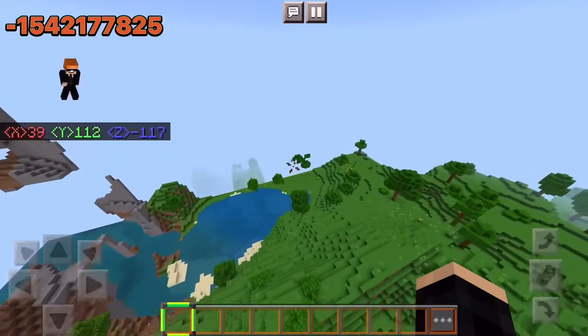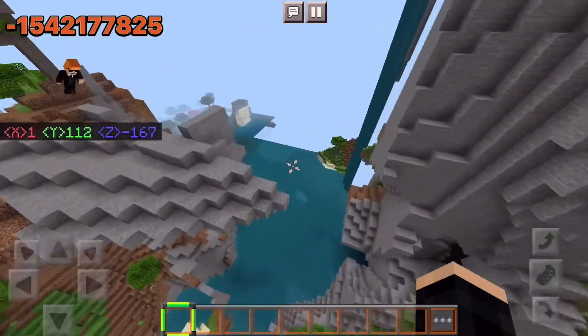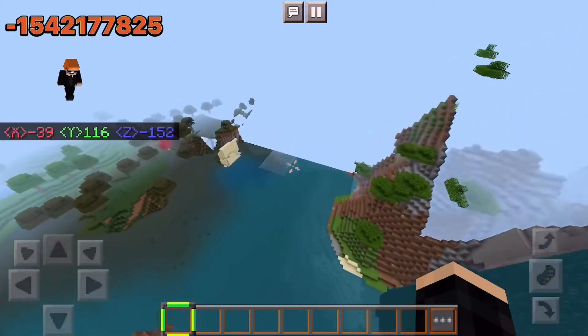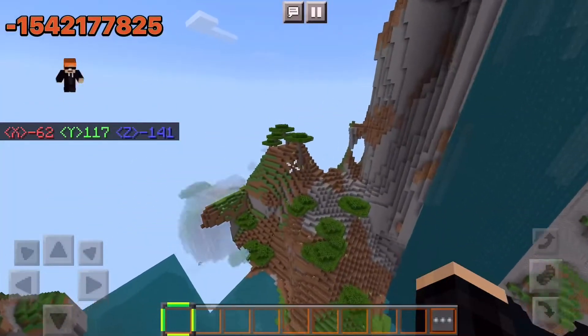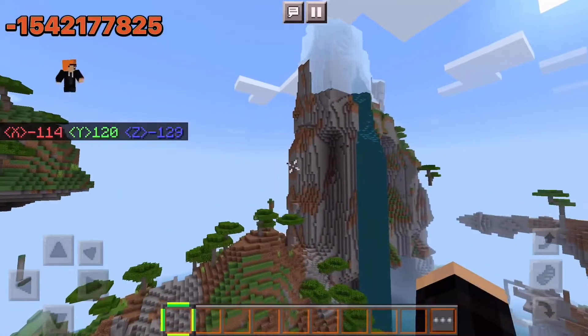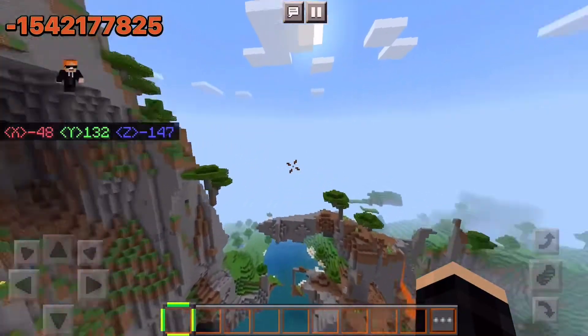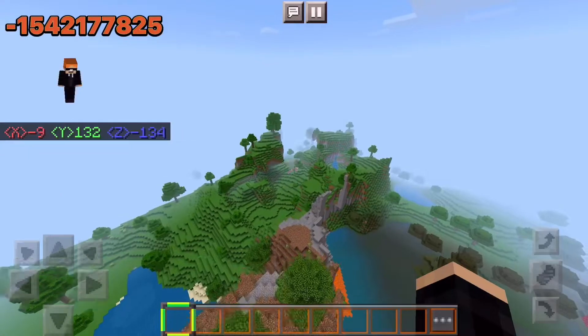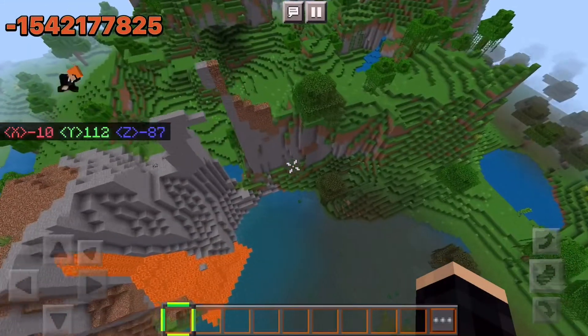Now, if we go this way from spawn, we will find some really weird mountains. They look super weird — they almost look like a corrupted world. It's so crazy. They have multiple biomes inside with crazy looking waterfalls and such. We have these weird floating things everywhere. It makes absolutely no sense.